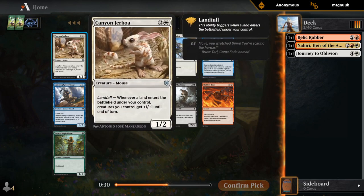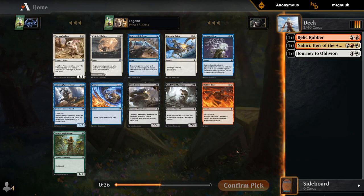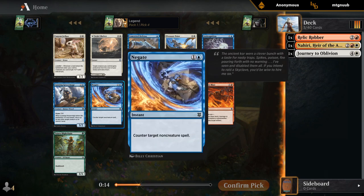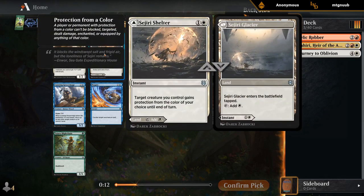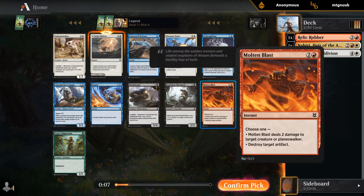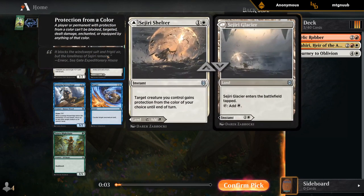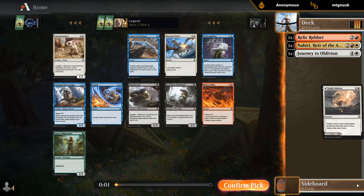This deck has a lot of options — Jerboa, Shelter, Molten Blast are all playable. In this deck, Jerboa is probably not gonna be at its best since we're not really the Landfall synergy deck, although we might have a bit of Landfall synergy. I think I'm liking the Shelter, just as a flexible protection spell slash land. But it's close between all three options. Let's try the Shelter.